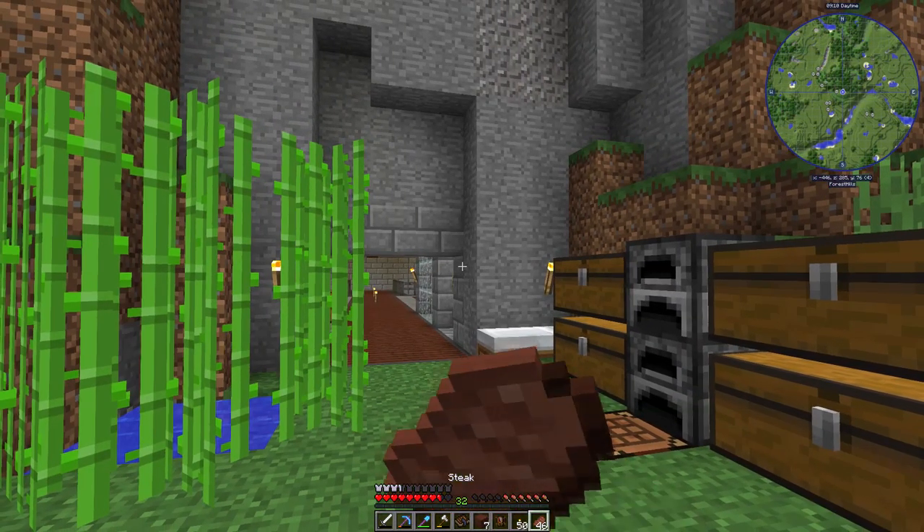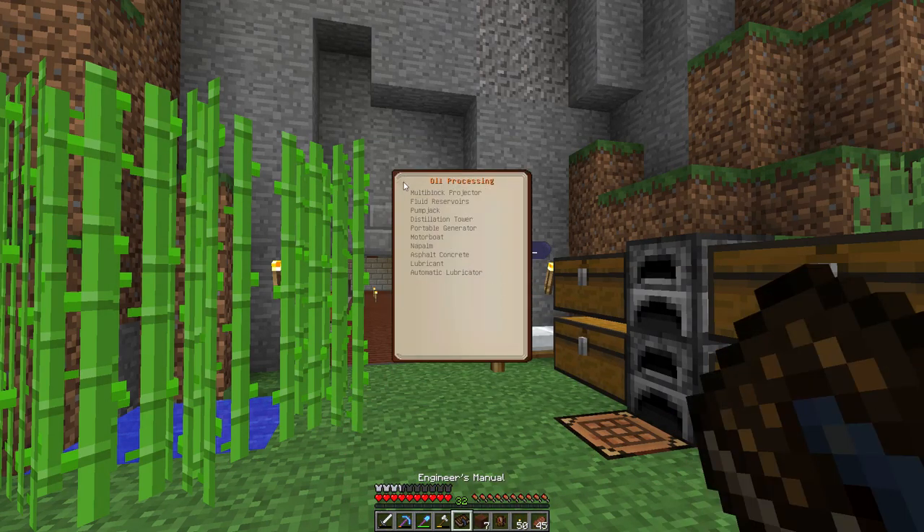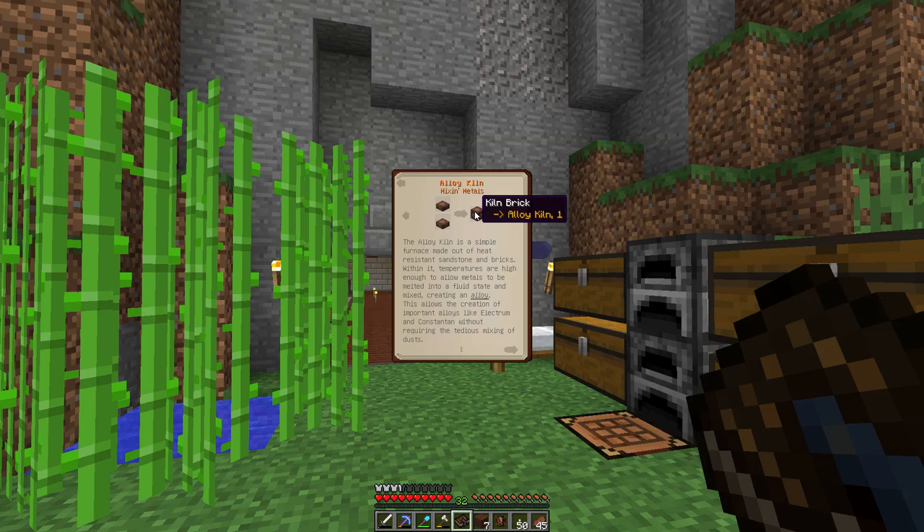Now we have the projector. What we want to make today is the alloy kiln, which is up at the top in Overview and Resources — right below the Coke Oven. The alloy kiln is made from kiln bricks — it's a simple furnace made out of heat-resistant sandstone and brick. I believe we're going to have to go get some sand to make sandstone because I don't think we have much left.